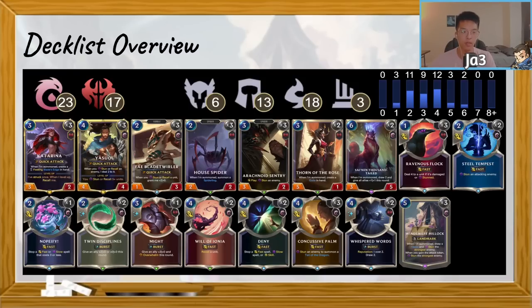Steel Tempest has been a very interesting card. I historically haven't appreciated it in Yasuo decks because it doesn't serve much purpose without Yasuo on board. But especially in conjunction with Katarina in this deck, you are very mana-hungry. Sometimes you're replaying Katarina often, so having that very cheap stun is great for stopping your opponent's attack while still having mana for your own turn. It also pairs very well with Windswept Hillock — since it costs five mana, having Steel Tempest lets you play both on the same turn as long as you bank two mana, giving you an additional layer of threat.